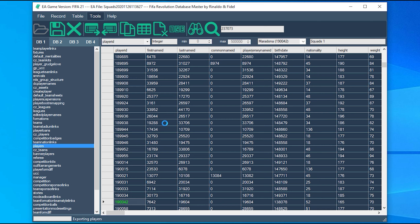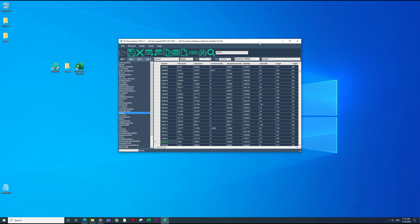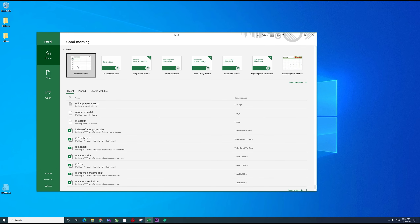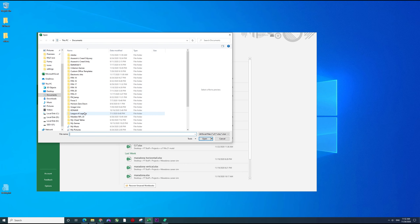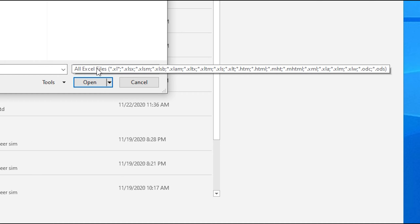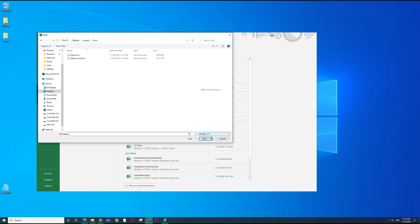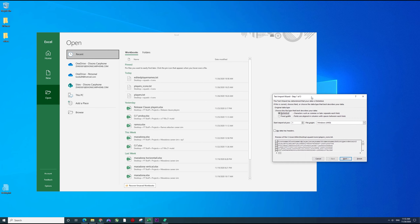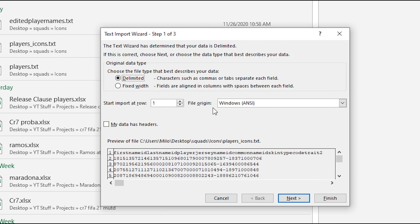Now we're gonna export single table for this regular squad file. And then we are going to copy Maradona from the icons file into this squad file. I'm gonna use Excel — it's easiest to use Excel, but there are some free programs that are similar to Excel that will work either way. There is also an easier way to do it that I will show later. This way I wanted to show you how you can extract the tables because this way you can do bulk editing and stuff like that — it's easier sometimes than just doing a single row. So now you just browse to the file — first we're gonna open the icons file. Just make sure to select there that you can open all files and just select the players icons TXT. It's gonna ask you text import — you can just click finish and it's gonna implement it as it should.